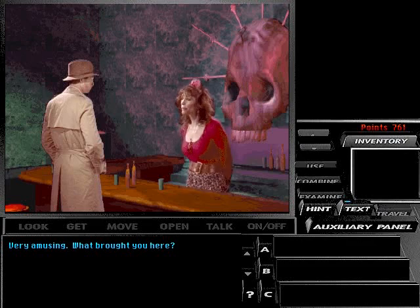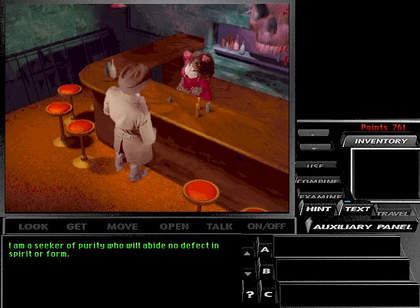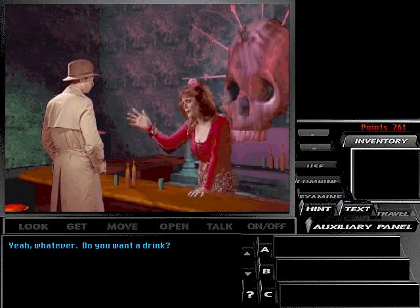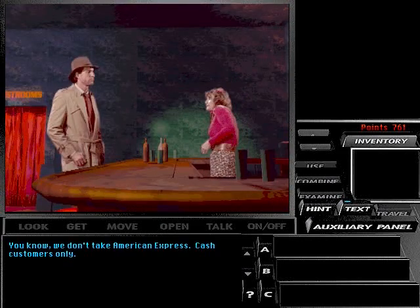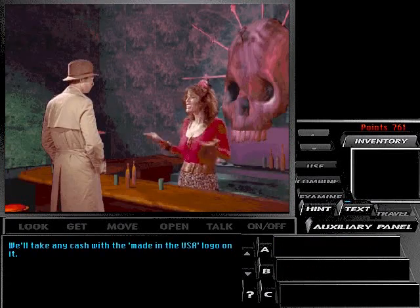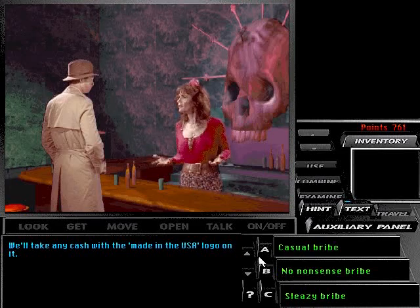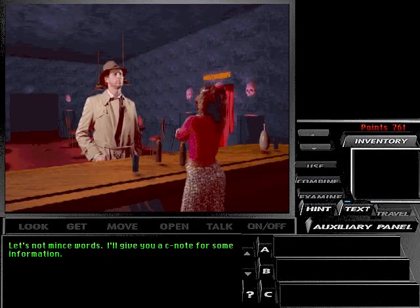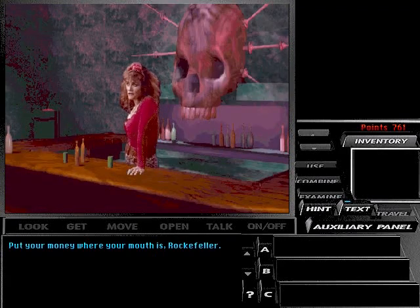Very amusing. What brought you here? I am a seeker of purity, who will abide no defect in spirit or form. Yeah, whatever. Do you want a drink? You know, we don't take American Express — cash customers only. You take out-of-state cash? We'll take any cash with the Made in the USA logo on it. Let's not mince words — I'll give you a C note for some information.